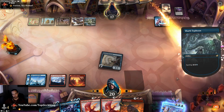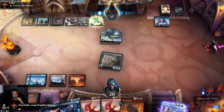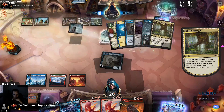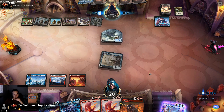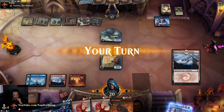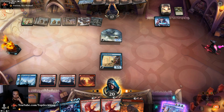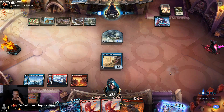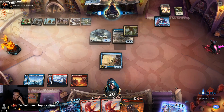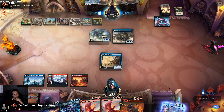It looks like we might lose this one to mana issues. If you play Yorion I'm countering it. Okay, there we go. Can't attack so I'll just pass. He has access to eight, maybe nine. What is this Crab in the deck for? He left it in too. What is this Crab doing?